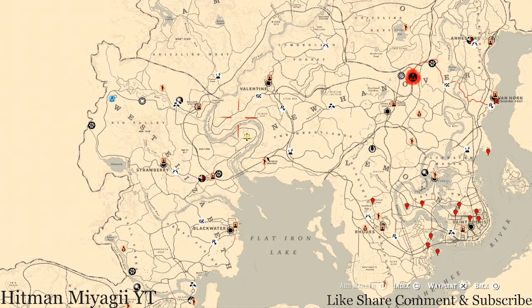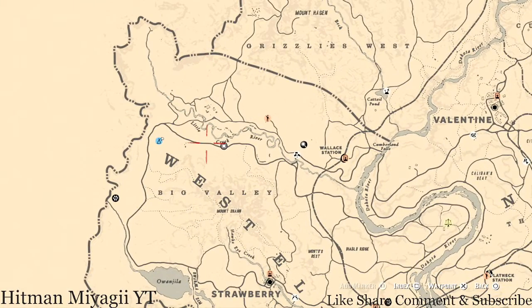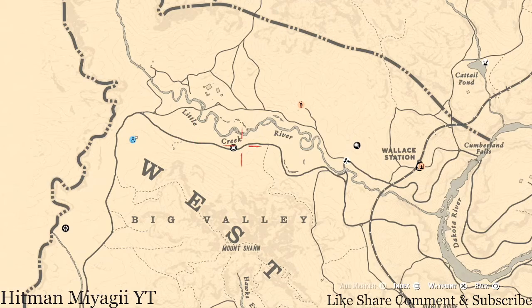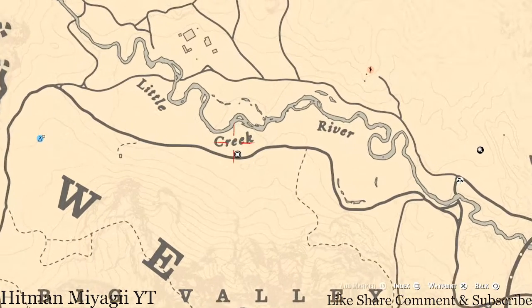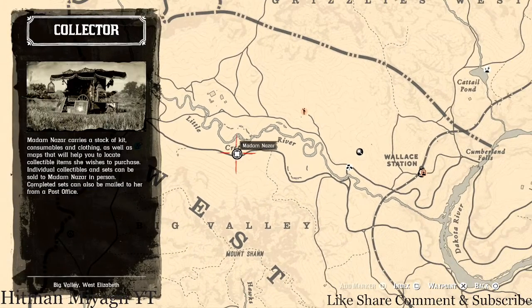First things first — Madame Nazar's location. If you haven't been to her today, she's right in Big Valley, at the upper part of Big Valley near Little Creek River, right under the word 'Creek' of Little Creek River. She will be here until 2 a.m. Eastern Standard Time, New York time zone, east coast time zone.